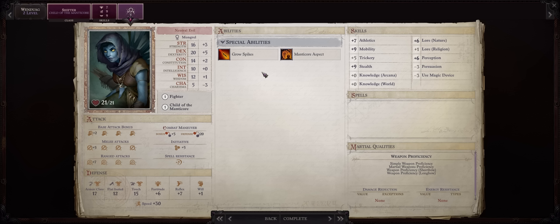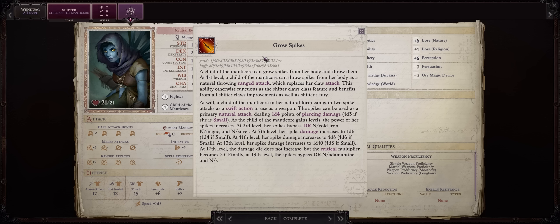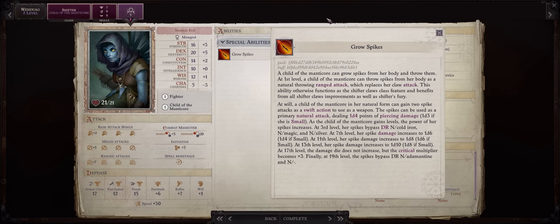Right at level 2, your Manticore Wendwag will already be able to throw two spikes per round as ranged natural attacks. This actually has infinite uses and is pretty much permanent, so be sure to activate it on always, even after you become a Manticore at level 5.